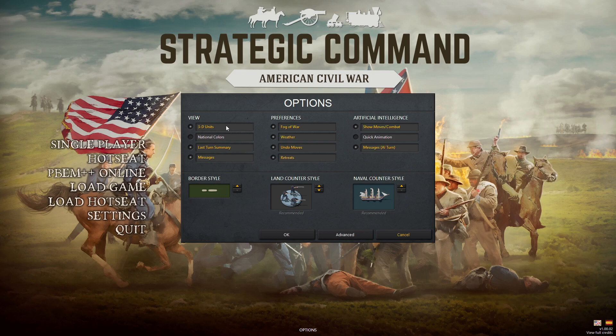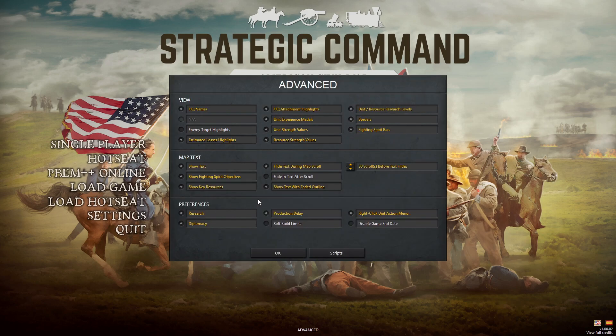Here you can do some setup options like how you want to view things: national colors, 3D units. You definitely want the messages and the last turn summaries, and obviously fog of war, weather, that kind of thing. You could remove undo moves, but why not keep it. You could also go into advanced and add some additional text if you wanted to, but we're just going to keep it the way it is.